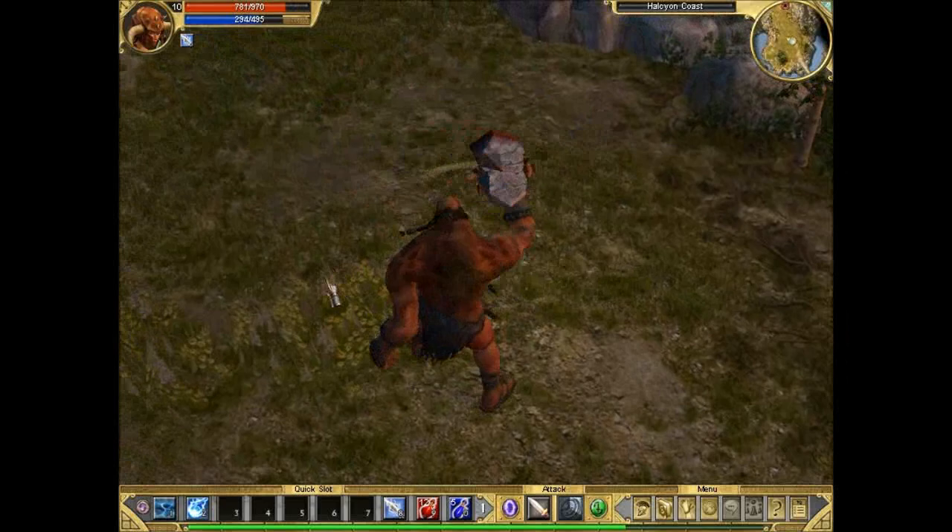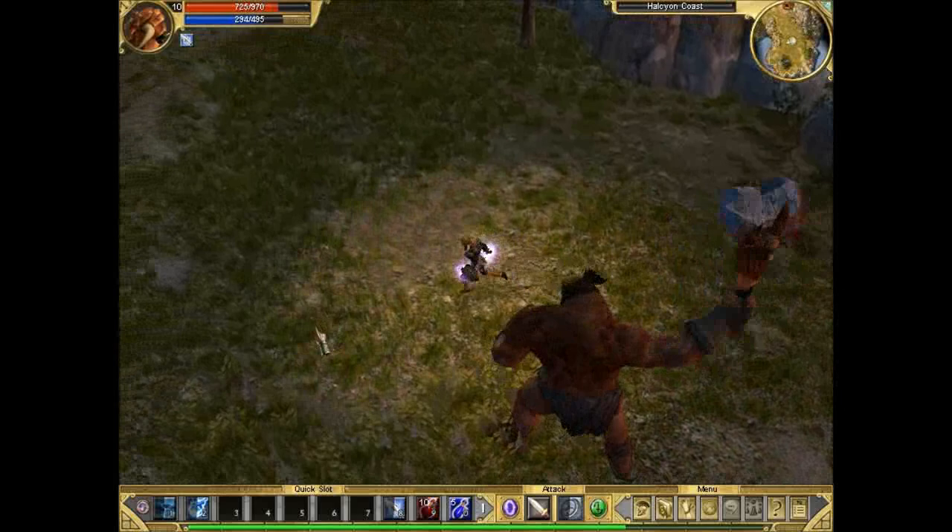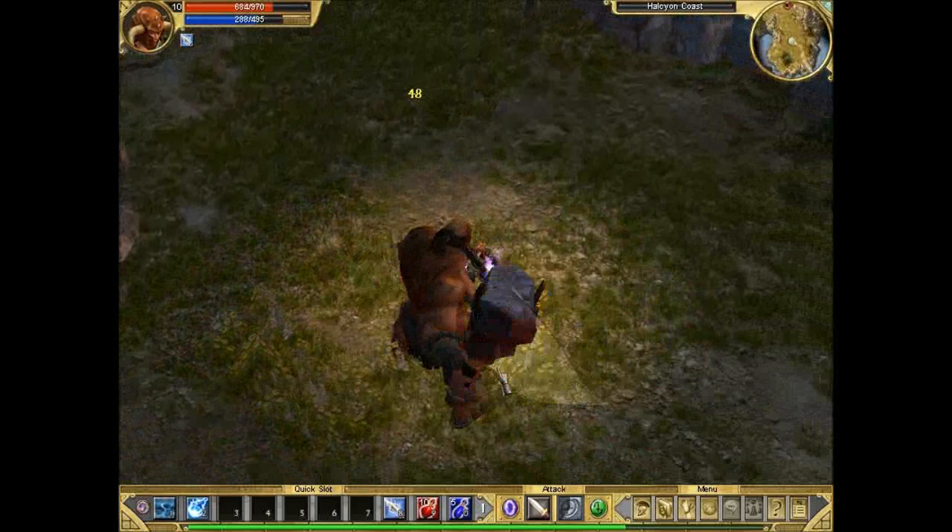And if you know Polyphemus from mythology, he was obviously one of the Cyclopses. Cyclopses were actually the good guys, because they were helping with forging and stuff — they helped to forge Zeus' thunderbolt even. But Polyphemus, he was a bit of a dick basically. And we've killed him here.